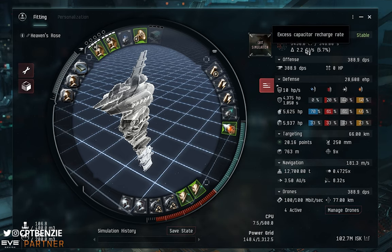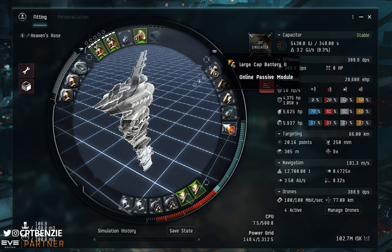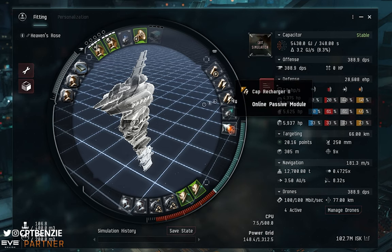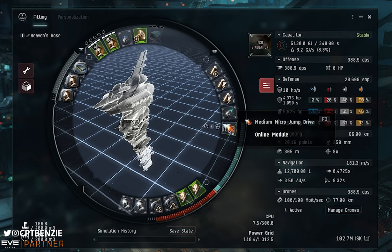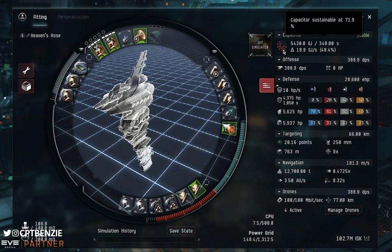Because we'll face heavy capacitor neutralizing in these anomalies, we need to be cap stable. We achieve this with a large cap battery 2 and two cap rechargers 2 to keep capacitor as strong as possible. With only one armor repairer running, we're stable at 71.9%, which means we can take a couple of neutralizers and maintain stability — really powerful.